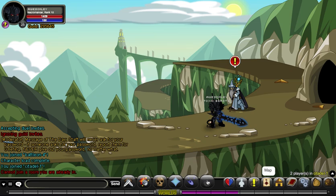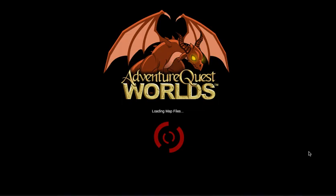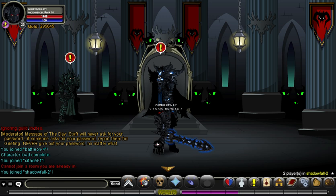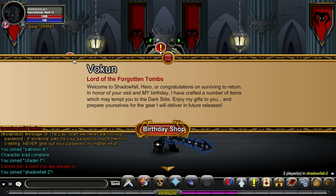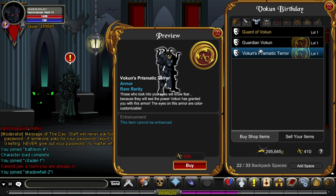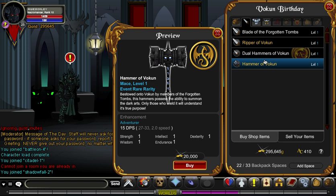A good way to get armor is to go to Shadowfall. I'm pretty sure you have to be evil to do this. Right now it's February 1st, 2012, and there's this guy where you can go to the birthday shop. This is only temporary. You can get this helmet that I have and this really sweet armor. They have a lot of cool stuff — like these hammers, as you can see. I should probably buy that hammer, but I'll buy it later.